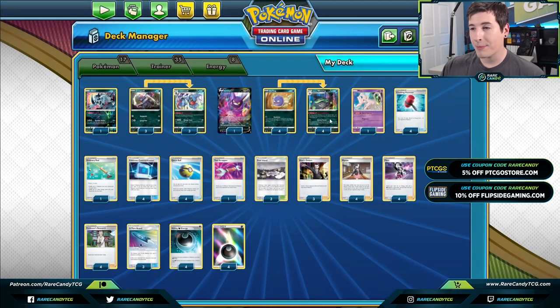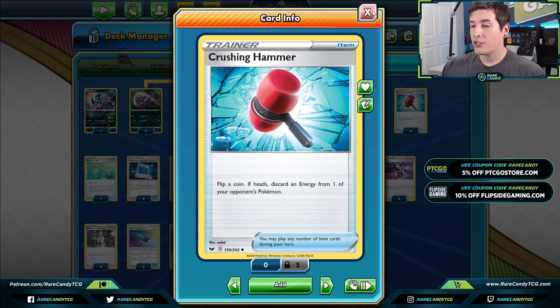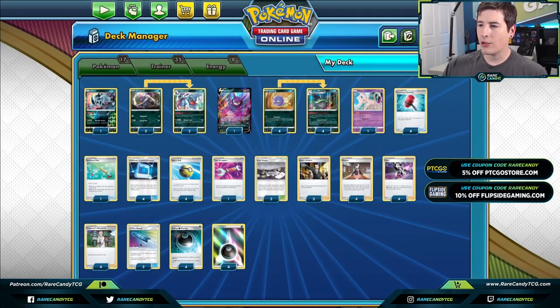We have four copies of Crushing Hammer because we don't want our opponent to have an aggressive start. We want to ability lock them and slow them down so they can't use things like Dedenne, Crobat, Eldegoss, etc. Crushing Hammer can slow them down by making sure they can't attack as easily. It's also important for specific matchups — notably against Aromatic Grass Energy in Decidueye or Orbeetle decks, which would stop our poison. We also really need Crushing Hammers for the ADP matchup.